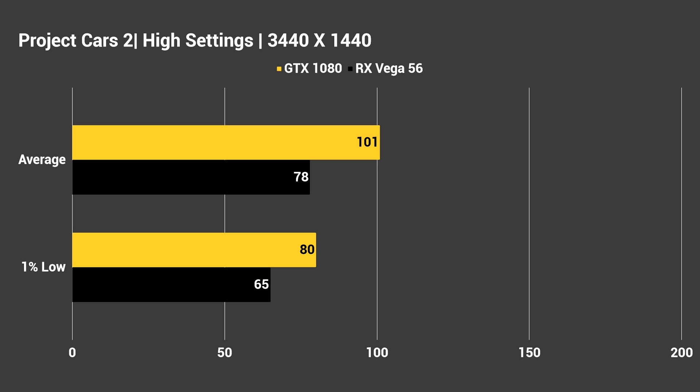For ultra-wide performance, the GTX 1080 got an average of 101 FPS and the Vega 56 got 78. The 1% lows were also very good here — the GTX 1080 got 80 and the RX Vega 56 got 65. Funnily enough, the 1080 got 80 and the 56 got 65, which is 56 reversed.